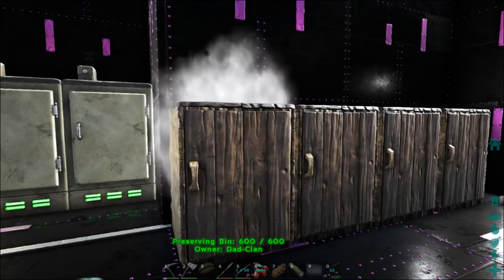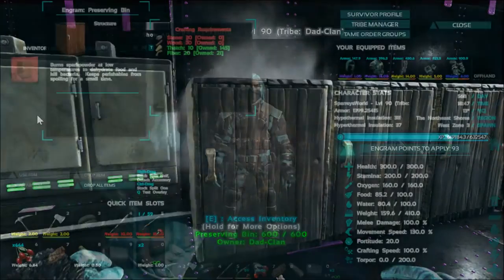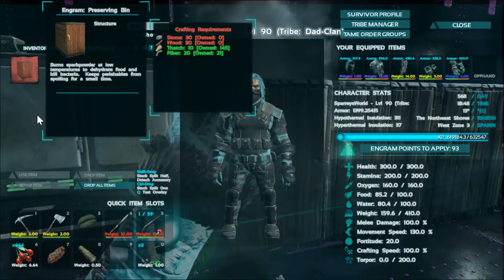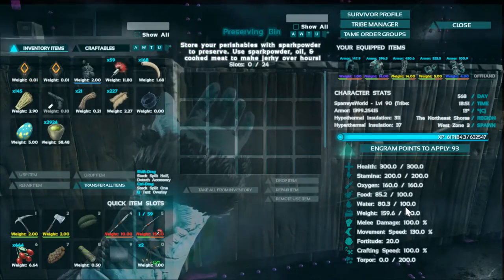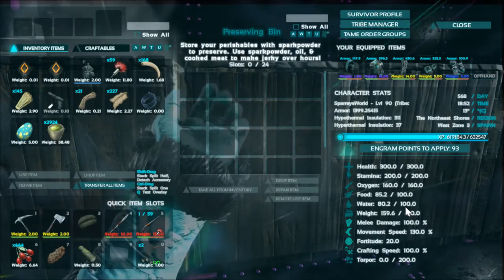The first thing you're going to want to do if you want to make jerky is you need one of these — a preserving bin. The preserving bin is made with 30 stone, 30 wood, 10 thatch and 20 fibre. As it says here, the preserving bin is designed to store your perishables with spark powder, and it makes jerky over hours.